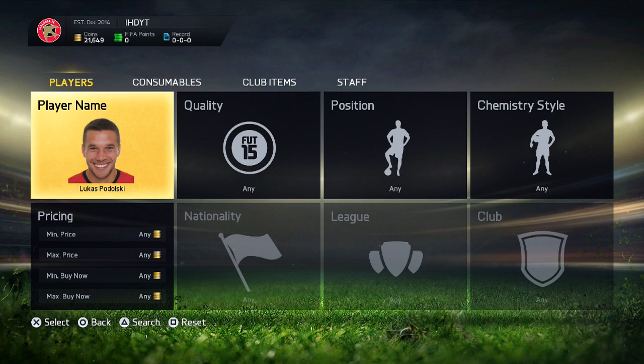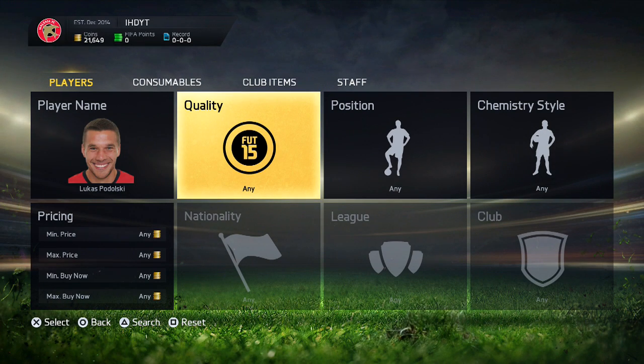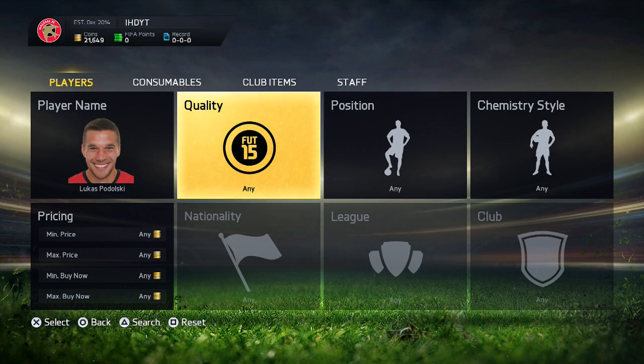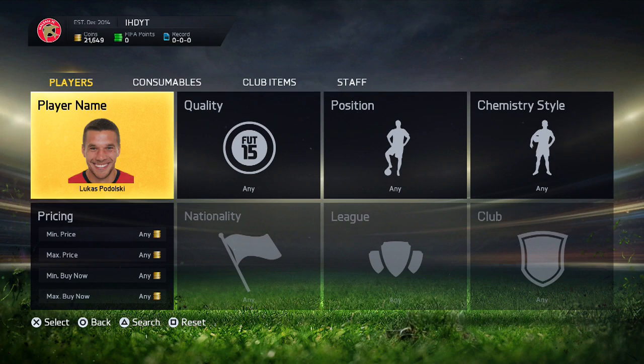I recommend investing in players who come from a good league. Don't try to invest in someone from the Turkish league because not many people build Turkish club squads. Also make sure they don't go to a team in the same league — for example, Morgan Schneiderlin moving from Southampton to Arsenal: don't invest in his Southampton card because his new card is in the same league. You want transfers where players move to a new league, like Podolski going to Serie A, so people still want to build BPL squads with him. Make sure the player is actually good, hasn't got too many cards on the market, and is coming from and going to different leagues.